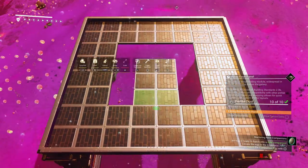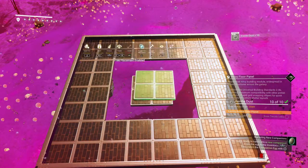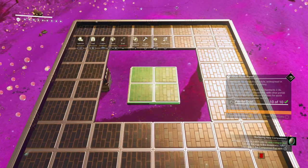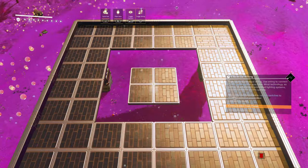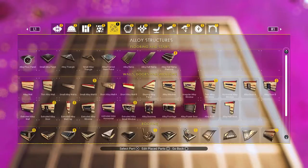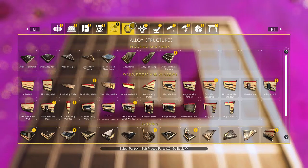Delete the floor we placed above before. Instead of placing a new one, we'll just use it to realign the center again. Check it in the toggle wiring — we are dead center. Without moving, go back to the menu, press circle, and pick the landing pad again.